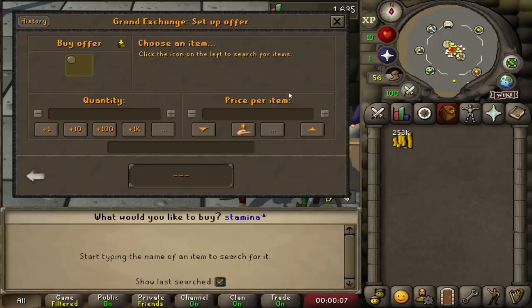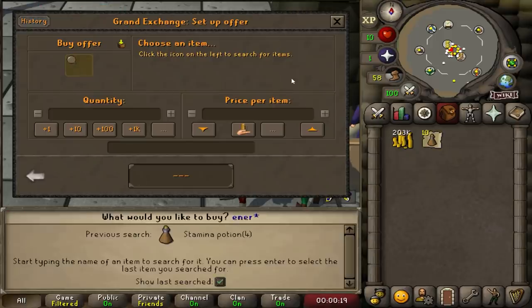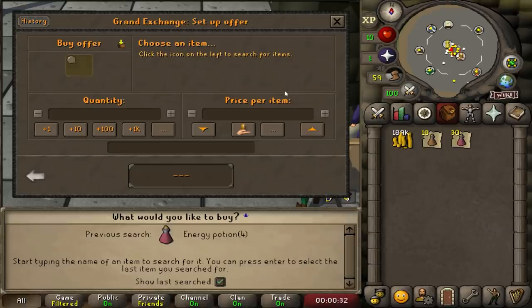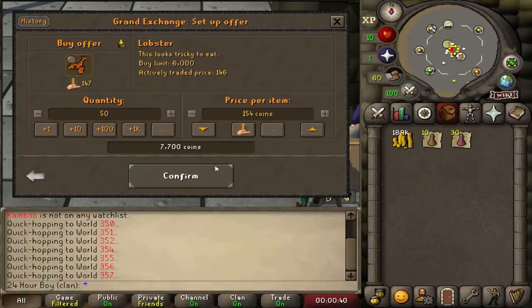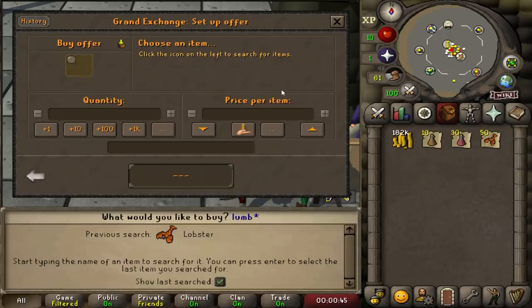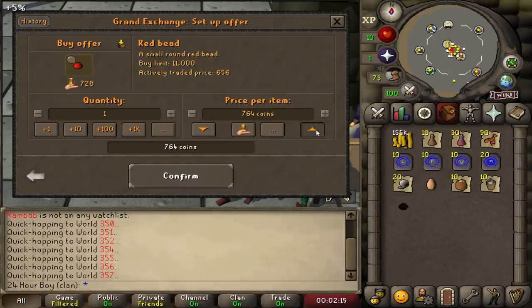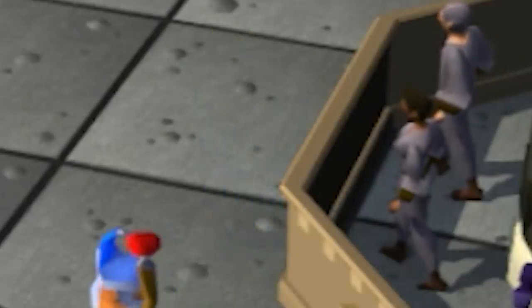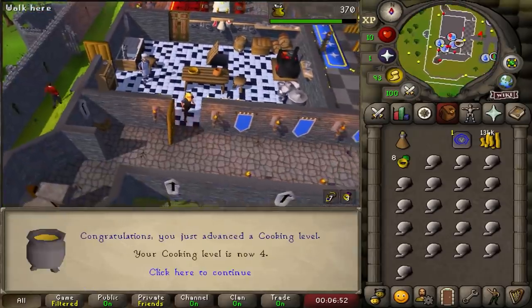I'm gonna start questing. I'll buy some stamina potions — they're expensive but one sip lets me run for about two minutes — and maybe some energy potions since those are cheaper. Some lobsters for food, and a lot of teleports. I'll spend the rest on quest items.